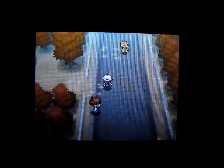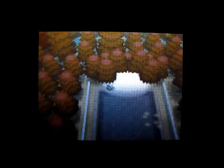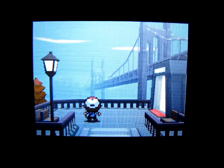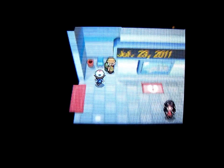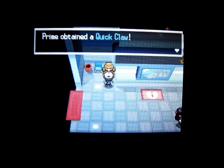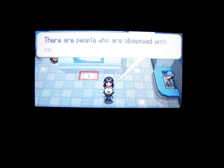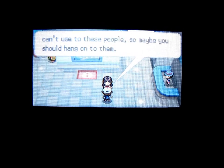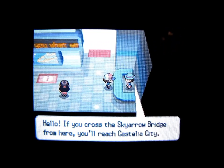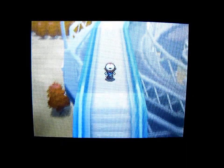We can't really do too much on Sky Arrow Bridge right now once we get done going on this path because we don't have a bike yet. But we'll go this way. Talk to everyone in here — Quick Claw. If you attach that to your Pokemon, you're guaranteed to move first every time. So we'll basically reach Castelia City, which is the biggest city in the universe. Just a running path basically.